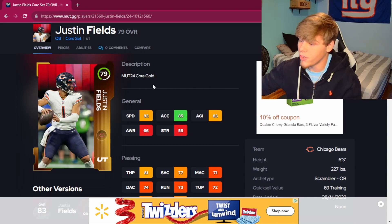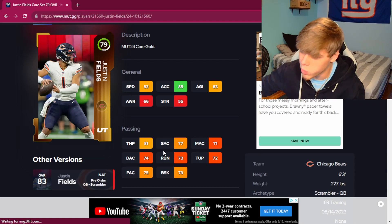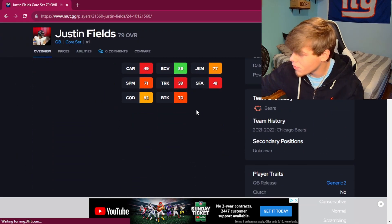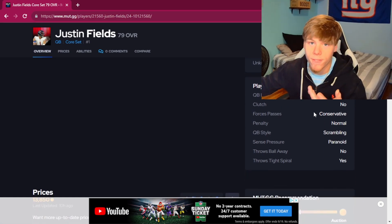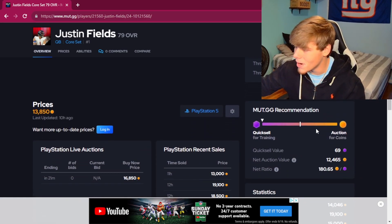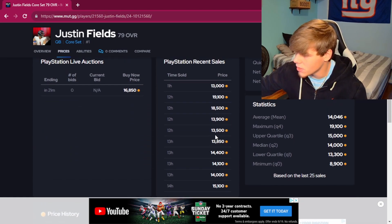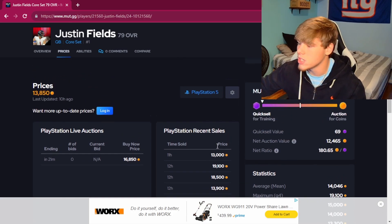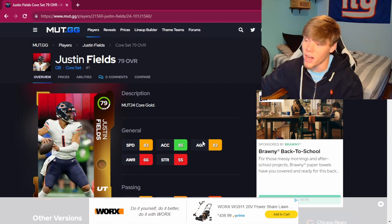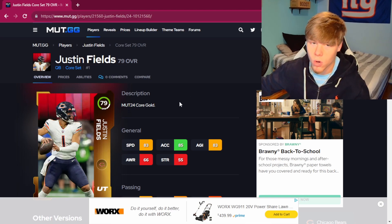To start us off, I have the best budget quarterback. The core gold Justin Fields has 83 speed, 85 acceleration, 81 throw power, and 70 at every other throwing stat. You really aren't going to find a better quarterback for under 15k in the game. He's not clutch, but he doesn't have much downside honestly. This card consistently sells for 13,000 to 14,000 coins — you could probably snipe him for around 9 to 10k. This is the best budget quarterback for under 15,000 coins in the game.